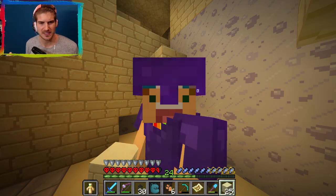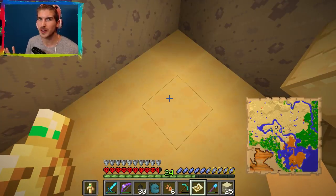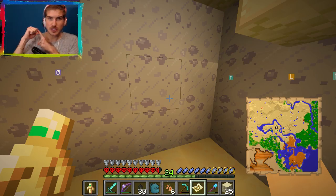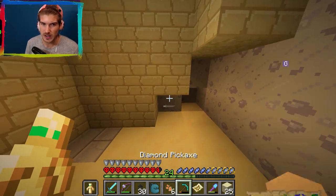Good day everyone and welcome to today's mysterious video. I am feeling all sorts of things. Last episode we decided to go on a quest to find what this gold digger map was. What we found was basically a desert temple, a desert village, and a mine shaft. And now we've come across our fourth thing which I think might be what the gold digger is.